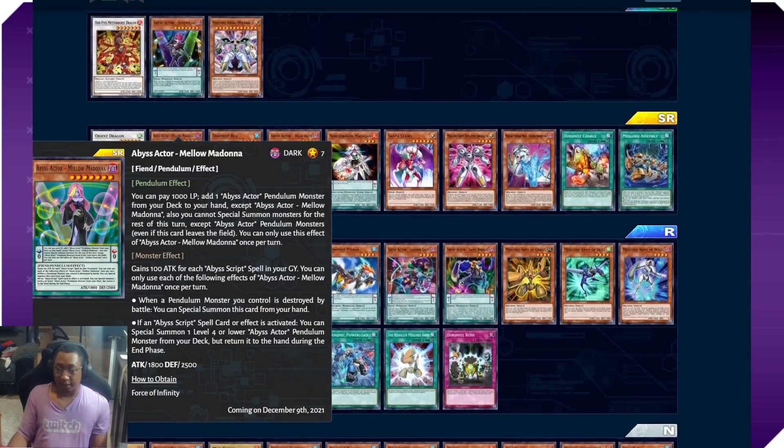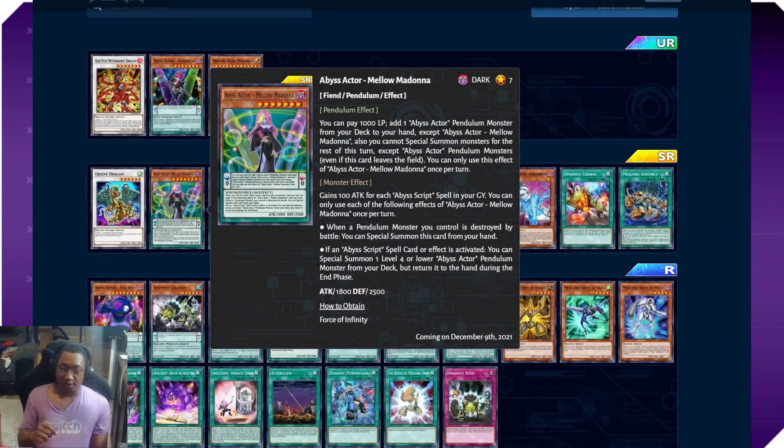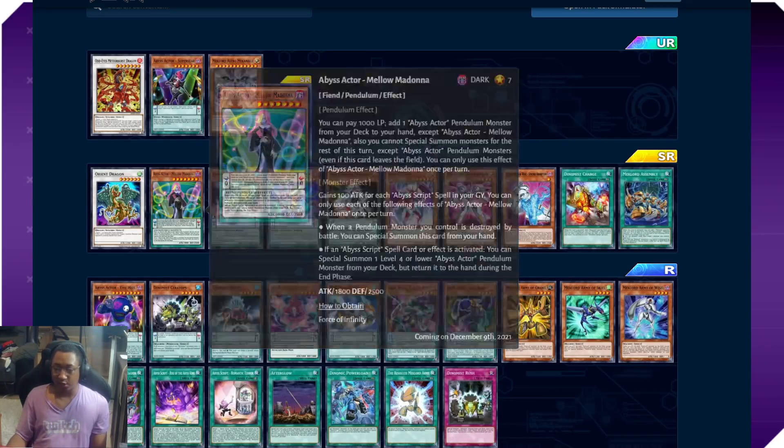One of the other main Abyss Actor monsters that's definitely going to be a core part of the deck is Mellow Madonna. Both its pendulum and monster effects are super powerful. Pendulum: pay 1000 to add an Abyss Actor pendulum monster from your deck to your hand — very simple, very powerful. Monster effect: it gains 100 attack for each Abyss Script in your graveyard, and when a pendulum monster you control is destroyed by battle you can special summon this card from your hand. If an Abyss Script spell card is activated, you can special summon one level four or lower Abyss Actor pendulum monster from your deck, but return it to the hand during the end phase.